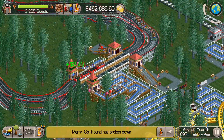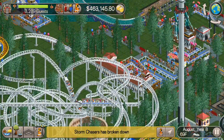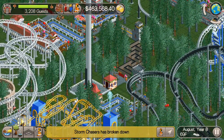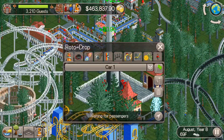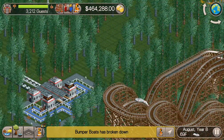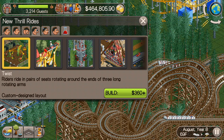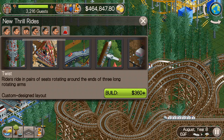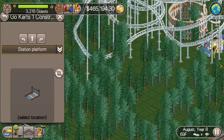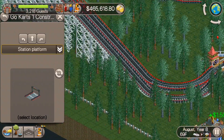This side of the park still feels a little empty. Everywhere else seems to actually be okay — it's just kind of where we're building right now while the guests don't really seem to be going over to. Maybe putting a ride right here will help. I'm thinking go-karts, but I kind of want guests to be able to access another part of the park through right there.